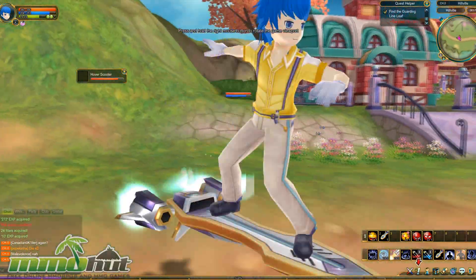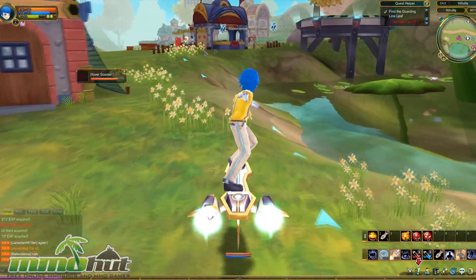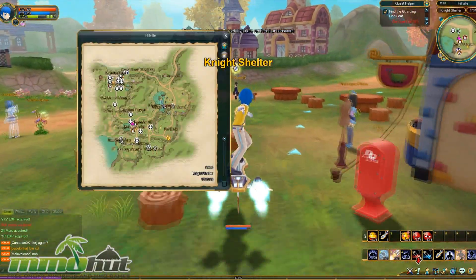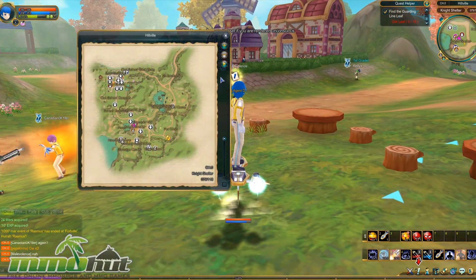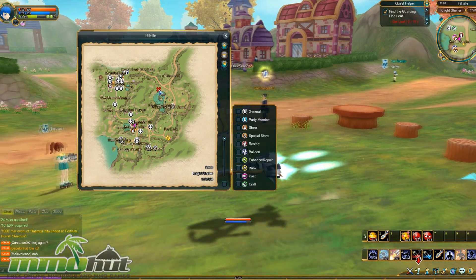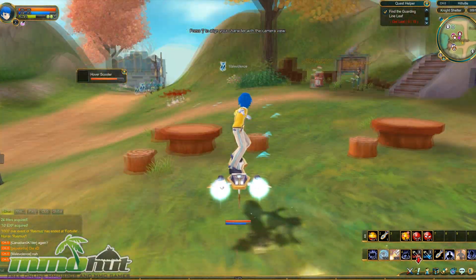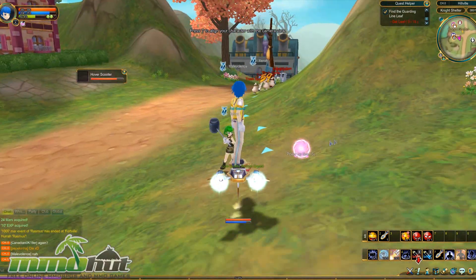I'm zooming in on myself while flying — look at this cool dude with the blue hair. Going all the way back for this quest. I still have a get-leaf quest to complete — find some guarding life lion leaf or whatever that is. I'm in Night Shelter again, still just in the Hillville area. You can see on the map where all the NPCs are, and you can click on the map where you want to go — a feature I think every MMORPG should have.